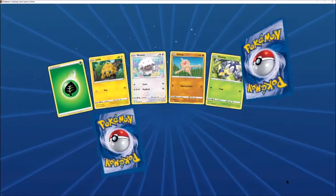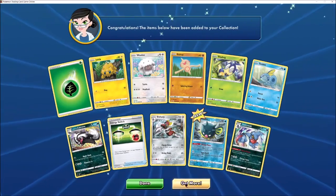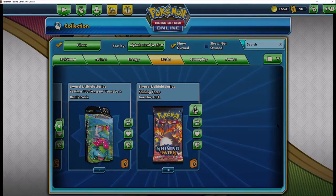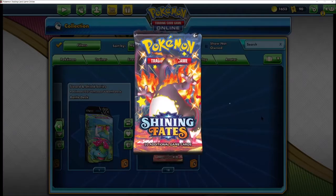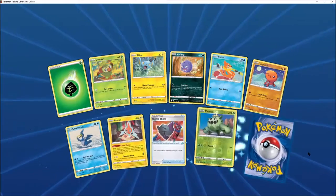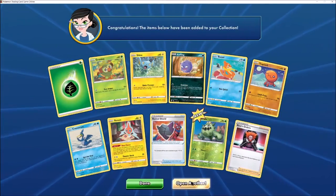And one left — then we get on to the Shining Fates. Another Toxicroak. So yeah, you would be pretty miffed — if you'd opened 34 packs and got four Vs, nothing really above that. And you've got a full art, nice Boss's Orders.